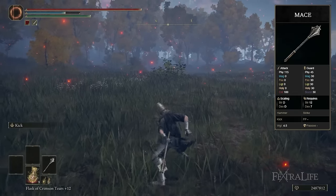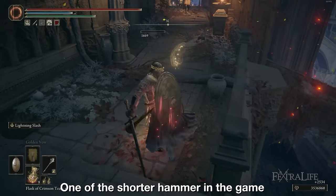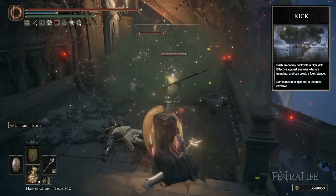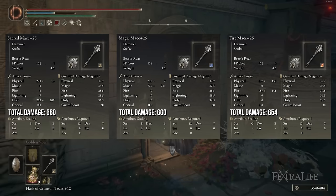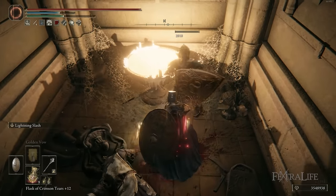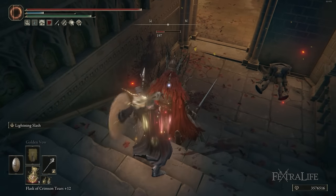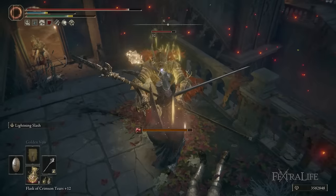Up next is the Mace. It has a unique R2 attack and deals physical damage. It weighs 4.5 and requires 12 Strength and 7 Dexterity. The Mace is neither fantastic nor poor — it's one of the shorter hammers, but you can purchase it at Roundtable Hold early on and it has decent attack rating. Kick is not a good weapon skill, so I highly recommend swapping it to another one. Infusion-wise, Sacred and Flame Art come in first at 660, with Magic virtually tied at 658, and Fire and Lightning just behind at 654. Heavy outperforms Keen 609 to 587, with Cold at 599. I like to use Sacred or Flame Art with a Great Shield for that traditional Paladin feeling. You can split attributes between Strength and Faith to use a Great Shield and the Clawmark Seal to cast spells like Golden Vow, which really helps crank up your damage. I also really like the Lightning Slash Ash of War for this weapon, since it still buffs the weapon and can be used easily after a stance break or block counter.